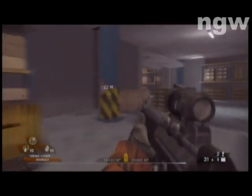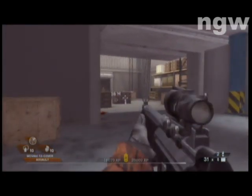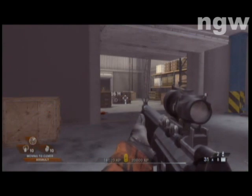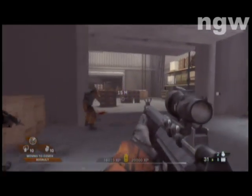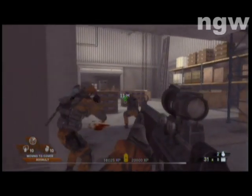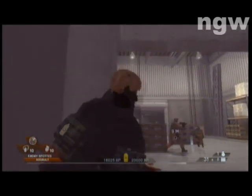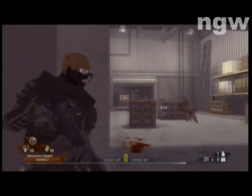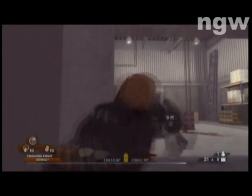Warehouses like this always scare the crap out of me because there's always somebody hiding behind a corner just waiting to mess me up because I didn't check every corner closely enough — like this guy. My teammates got them though. What you want to do is give your teammates the go order on that little box right there, and that will trigger the next wave of guys — it's a couple of shield guys. So just toss a grenade right in that door over there and you'll get a couple kills.